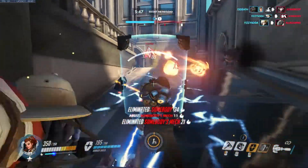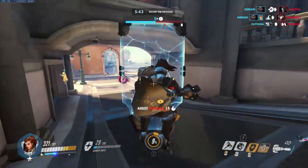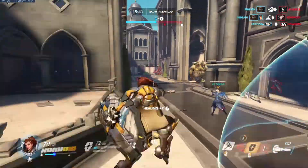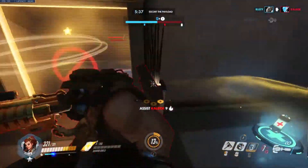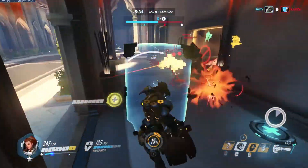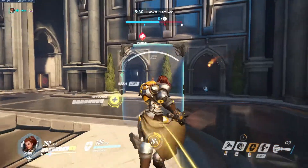We just stunned Baby D.Va. We keep Mercy alive. We're fighting pretty far forward but we're able to fight the stagger here. They switch to Brig. We see Roadhog. We tried to hook — he actually hooked my whip, which is very rare, especially at that range. Pull back, pull back.